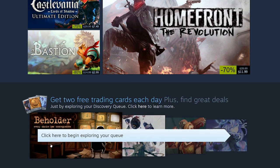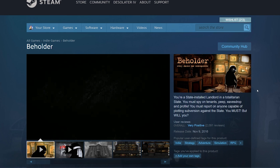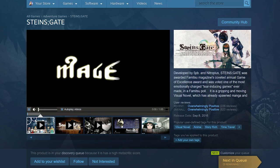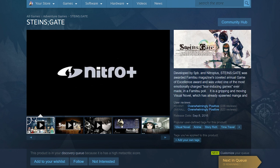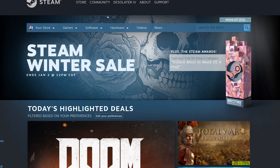There's a little box that says 'Get two free trading cards by participating in the Discovery Queue.' The Discovery Queue shows you 10 random games you might be interested in. You go through each one and can add it to your wish list, mark it as not interested, or click next. Once you go through 10 games, you'll get a trading card, and you can do this twice — so 20 games total for two cards.